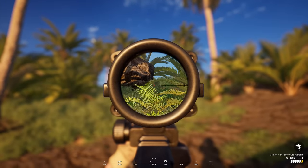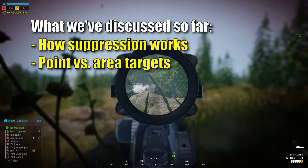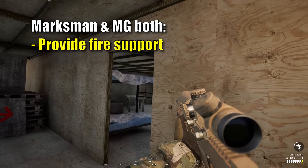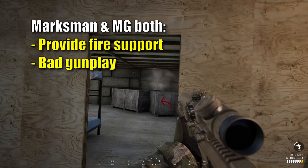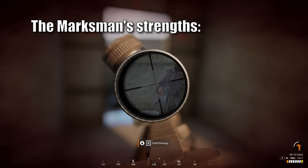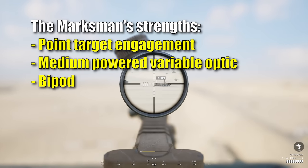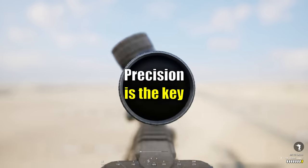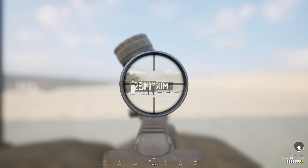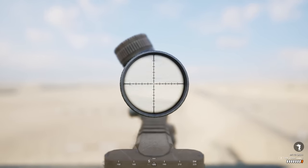I'm going to talk about the marksman within the specific context of their role in support by fire. Think about what we've discussed — suppression, point versus area targets, and the machine gun kit's specialized role. The marksman kit is another super specialized fire support kit like the machine gunner. They both suck at close quarters, they suck at fast gunplay, and they do best when shooting from a distance while stationary. The difference is that the marksman is the complete opposite of the machine gun kit — it specializes in engaging point targets by leveraging a high magnification optic and bipod to shoot with high precision.